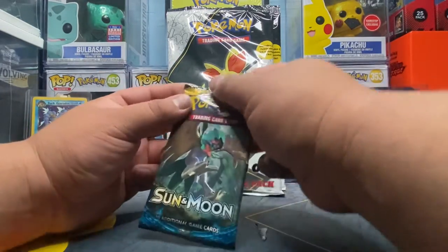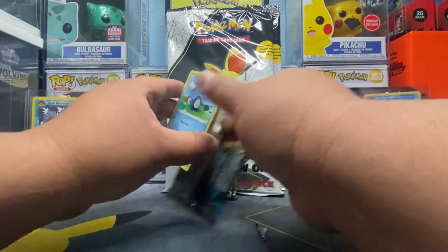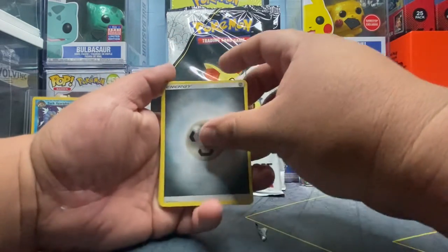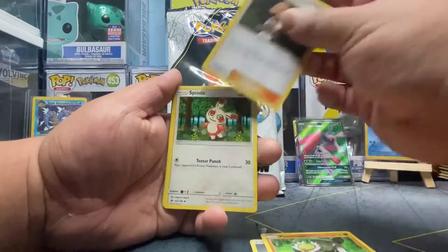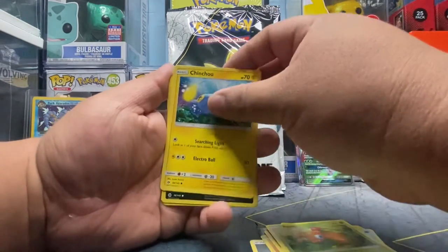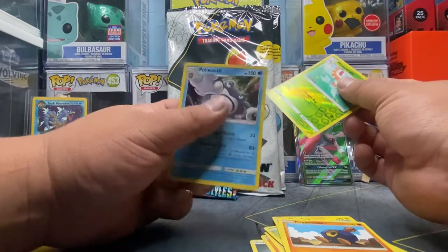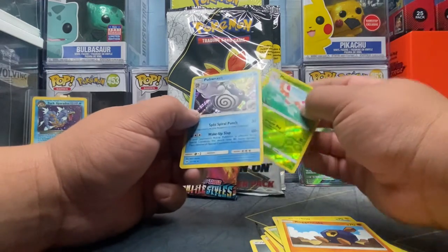Let's go ahead and open up this Sun and Moon pack. Hopefully you guys are pulling something cool. We have Metal Energy, Passimian, Lilligant, Spinda, Poliwag, Paras, Chingling, Alolan Raticate — rock and roll! Masquerain, and Poliwrath holo rare — oh, this one's nice! Nice cool vibe there, I like this one. Yeah, he's pretty cool.